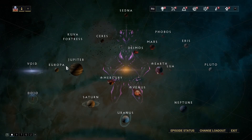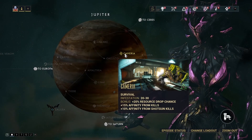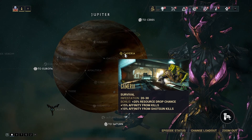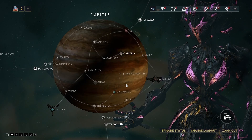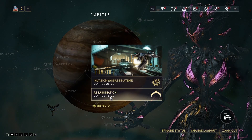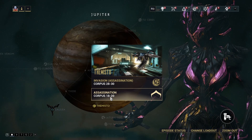The two missions I highly recommend are right here on Jupiter. The first one is Camara, it's a Dark Sector mission with a plus 20% resource drop stat. Its level is 20 to 30, and then if you come down here to the bottom, there's an assassination mission level 18 to 20, and it is a great mission to farm too.